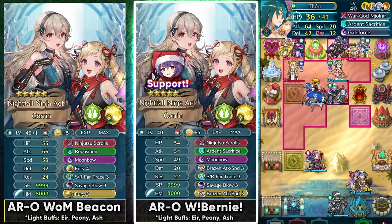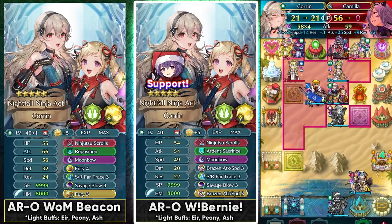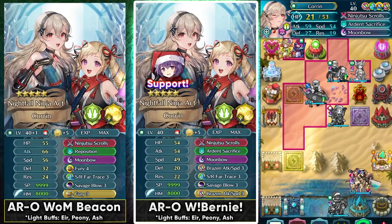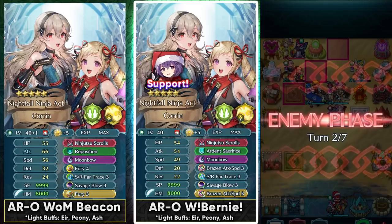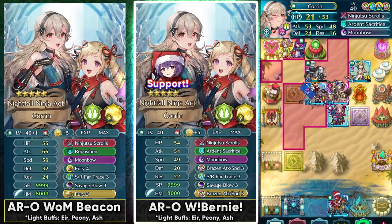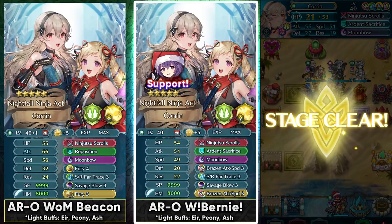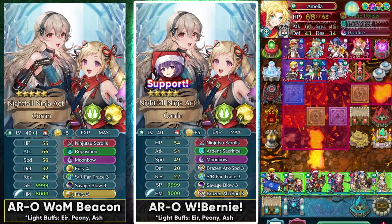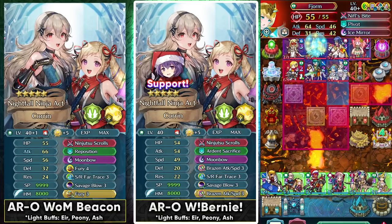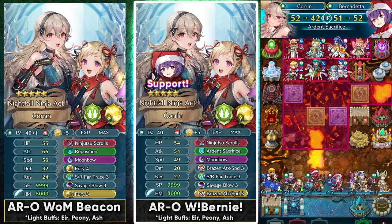In Aether Raids Offense the player phase strategies are the strongest they have ever been because we have access to safe defense, so many good dancers, and good units that can support this kind of playstyle. You can basically go and hit and run, set up a Galeforce team, or have a Wings of Mercy beacon build. Having an offensive strategy in your arsenal is gonna be helping you in many maps because not every team is gonna be having insanely bulky units or high threat range. Against those kinds of teams, the player phase teams can really shine and make the match really easy, as you don't have to worry about your tank dying.